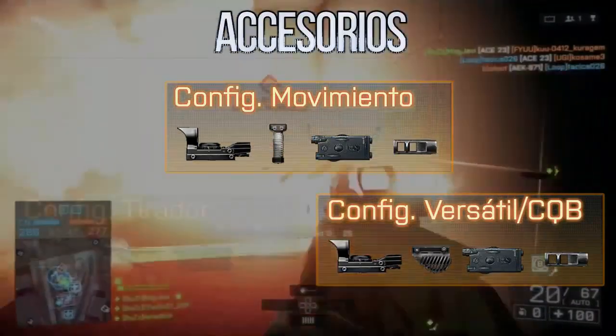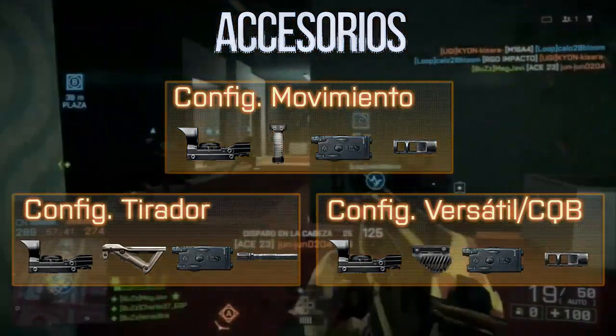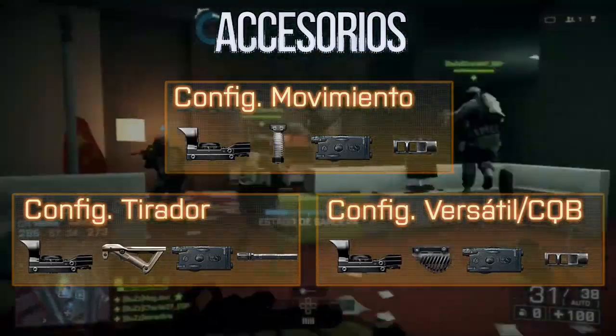Como tercera configuración, la configuración tirador, cambiaremos el asa por una angulada o plegable para hacer micro ráfagas y cambiaremos a un cañón pesado para tener más precisión. Hay que decir que el cañón pesado da un plus de retroceso, pero puede compensar mucho si somos capaces de controlarlo.